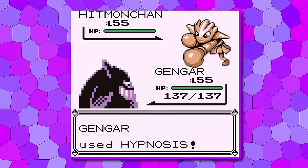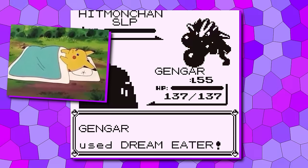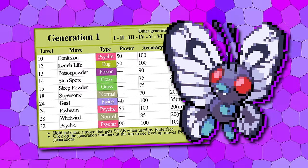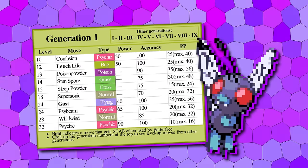Moving from the starters, given the ridiculously broken mechanics of Gen 1's sleep — taking a turn to wake up before you can attack — most Pokémon are having their sleep move pushed to the later side of their learn set. Butterfree's niche, however, will be that it's one of the two early sleepers, learning Sleep Powder at just 15. To expand upon its confusion niche, we've also given it Psybeam at 24 and Psychic at 32.